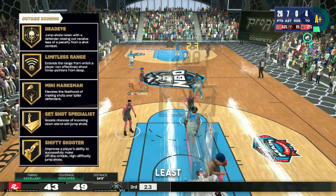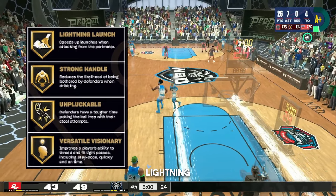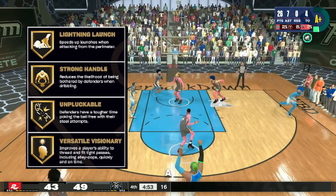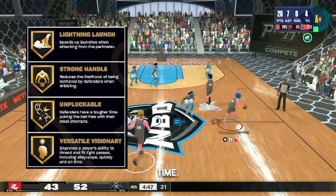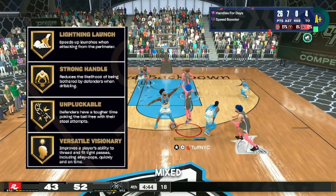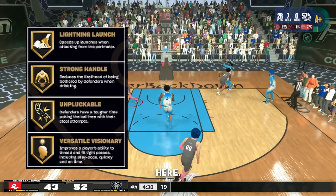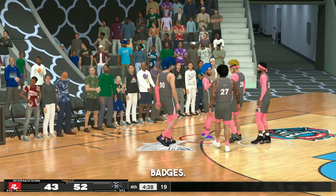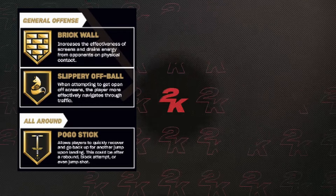For playmaking, we got: Ankle Assassin — that's a new name — Bailout, Break Starter, Dimer, Handles for Days, Lightning Launch, Strong Handle, Unplugable, and Versatile Visionary. Versatile Visionary — it improves a player's ability to thread and fit passes including alley-oops quickly and on time. To me that sounds like Special Delivery mixed with Needle Threader. Also in general offense: Brick Wall, Slippery Off Ball — still gonna be broken — and Pogo Stick.